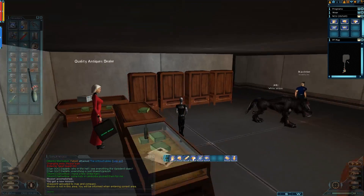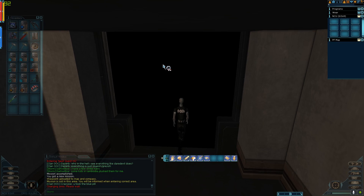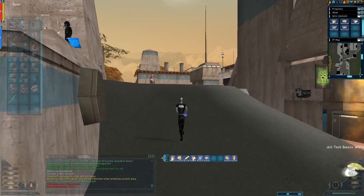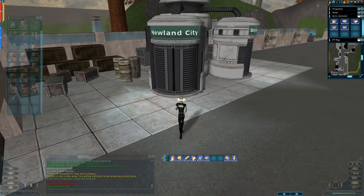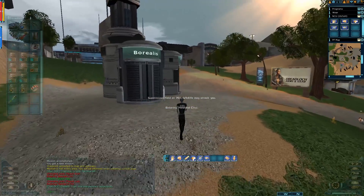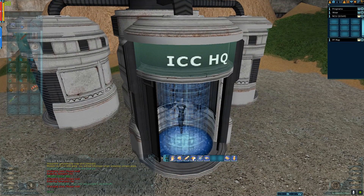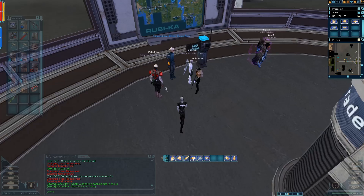It smells kind of like laundry detergent. The mission updates, so say goodbye and go back the exact way you came — up to Newland City, then to Borealis — wait, we want Per — and then back to ICC. There he is and we talk to him again.